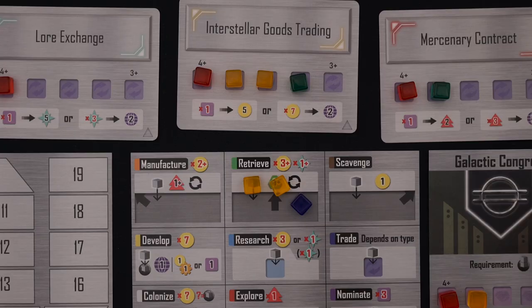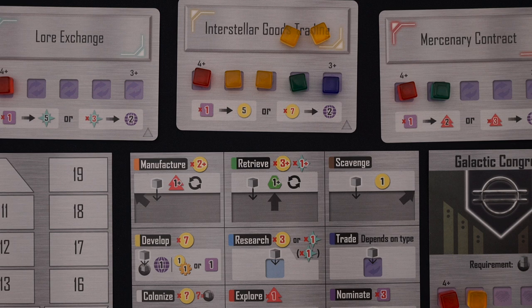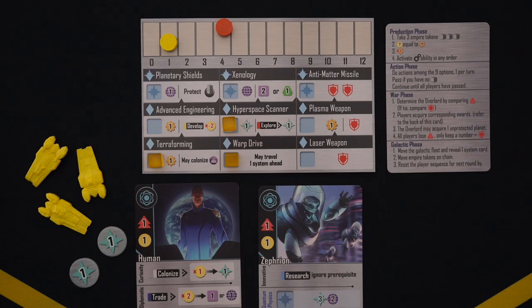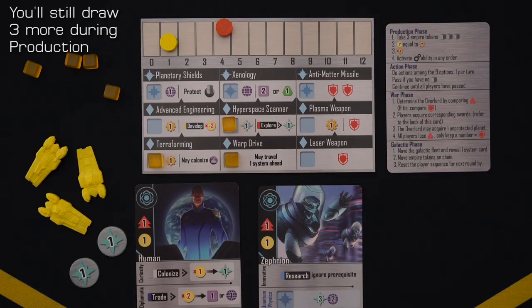Otherwise, go back to the actions board and move cubes from the top three actions to their corresponding trade cards. Fill up empty spaces, and if this causes any overflow, just put it somewhere on the card. If all slots are filled up, this triggers a golden age. During a golden age, return the action cubes on all full trade cards to their owners and flip those trade cards over. This will give players more actions on the next round, but regardless of how many golden ages occur at once, each player can only receive a maximum of three extra cubes during the galactic phase.